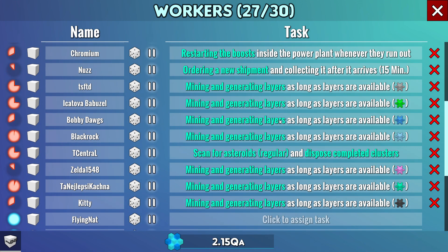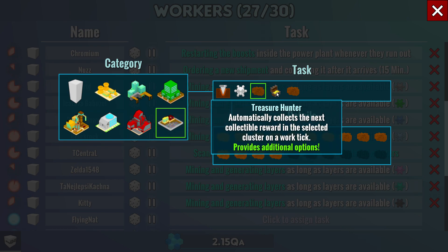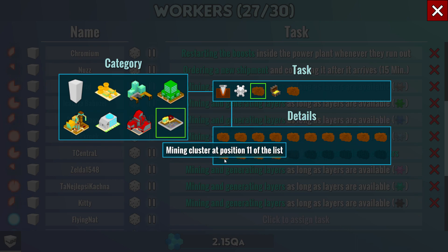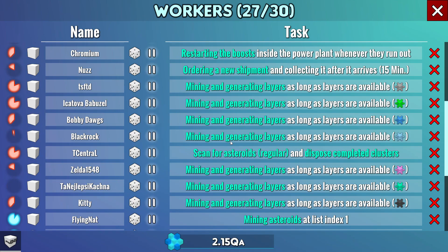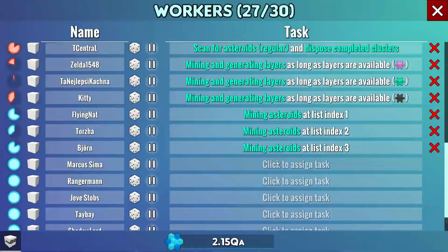Workers — it's time to set them up. I already set something off-camera: scan for asteroid and dispose completed clusters, so I'm already auto-scanning. I said 14 max clusters; there are about six gray spots — I don't know how to get to 20, maybe they'll add it later or I'm missing an artifact. Treasure Hunter is bad — it would claim all the trash from the factory and fill my inventory. My strategy: assign workers to mine as many positions as possible and I'll pick up items myself, to avoid the factory garbage.